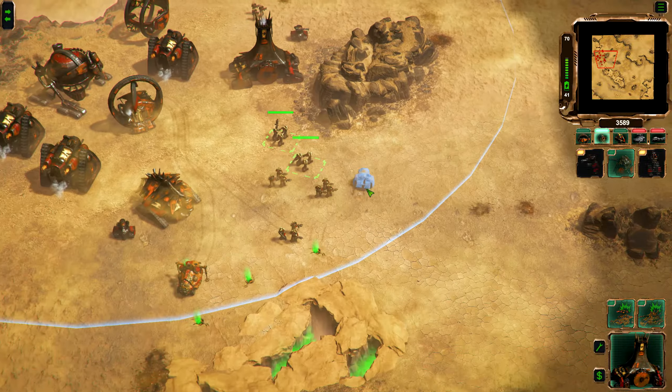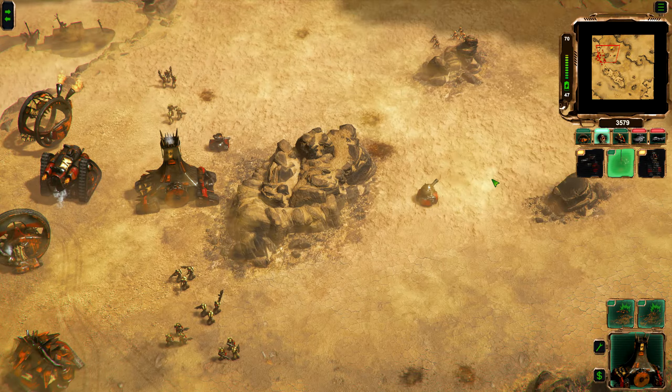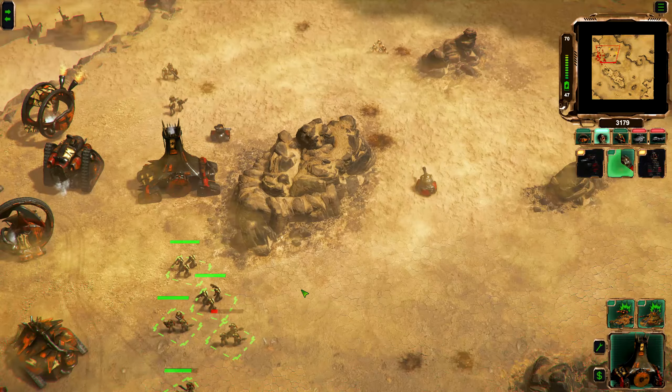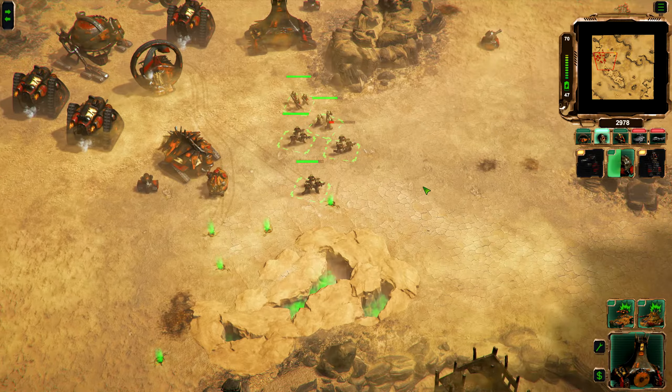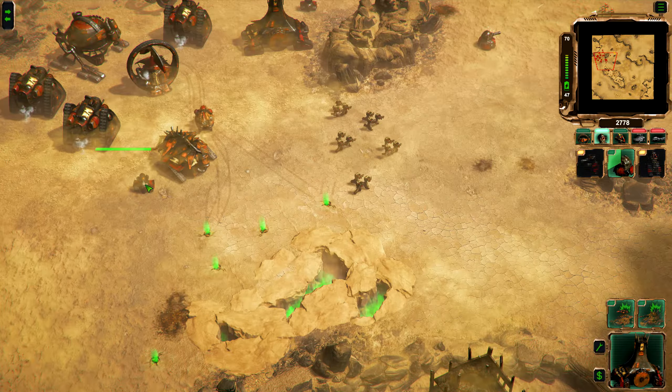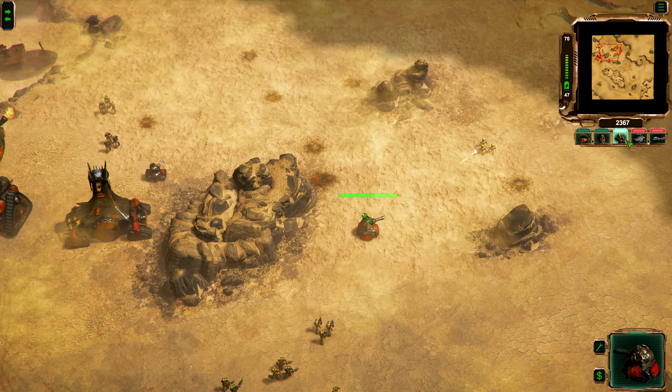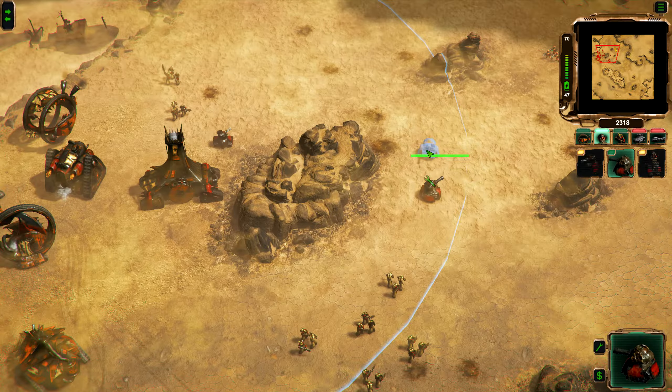Could actually build some here. So these cannons should be able to cover all these flanks here, so I don't have to build them here and here. Ground support, you can hang out here for now. And a couple there and we should be good. There we go.